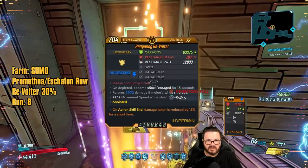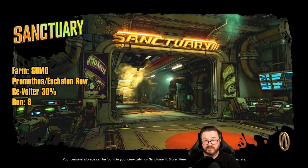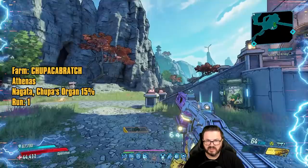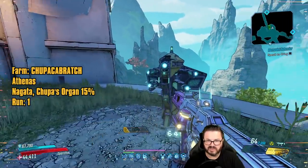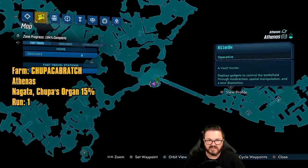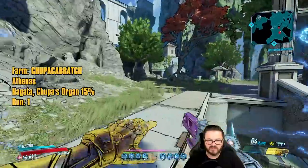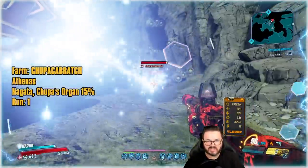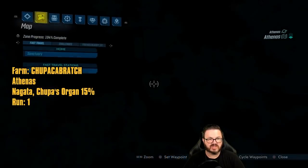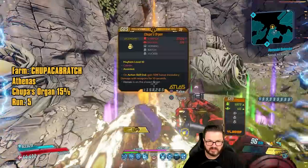We got a double Vagabond on this one. That is that for the Revulger farm — it did take a little bit longer than I'm used to. Okay, so here we are in Athenas. We have three named enemies to farm: Chupacabratch over there, Private Beans over there, and Trot over there. We're going to use this first save station for both Chupacabratch and Private Beans, located basically dead center of the map. For Chupacabratch you don't need any missions — it's one of the Hammerlock hunt enemies. Run over here into this little cubby hole and there is Chupacabratch. It can steal your health, so be careful. Run number three — Chupacabratch Organ. Sweet, we're done with that farm.